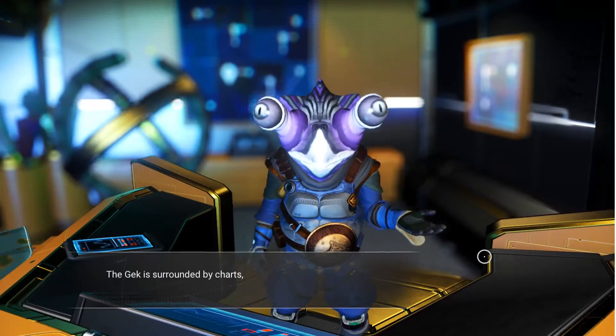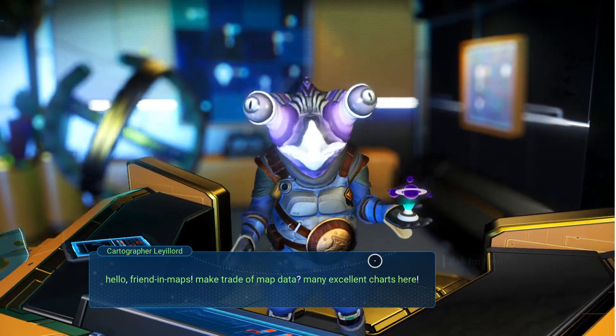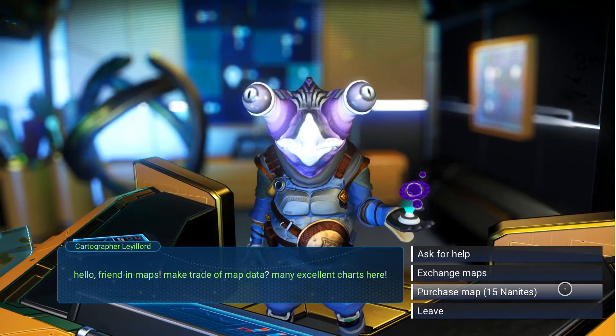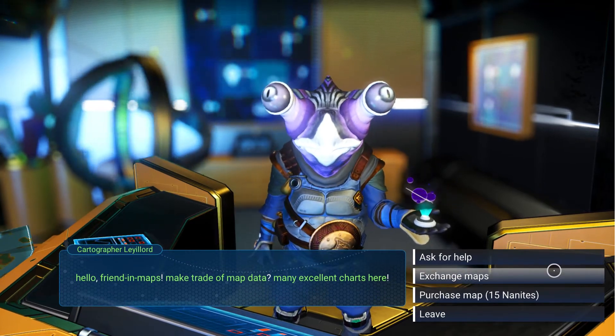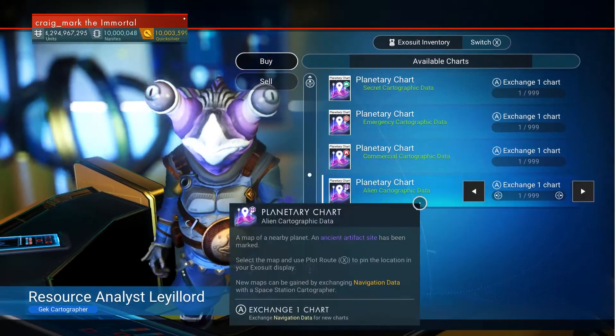Basically what you do is come over to the cartographer - he essentially sells maps. You can purchase a single map for 15 nanites, but it'll be a random map. What we want to do is exchange maps, and it comes up with a list of four types.